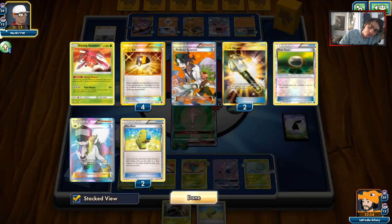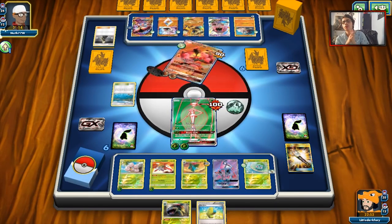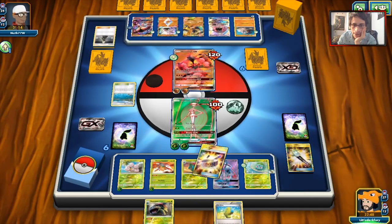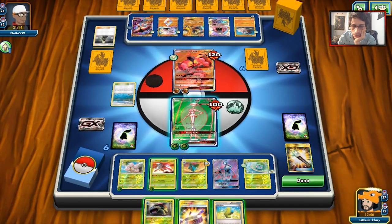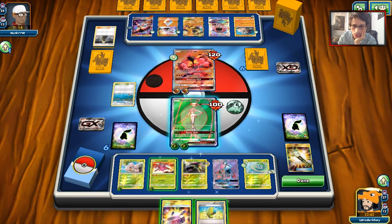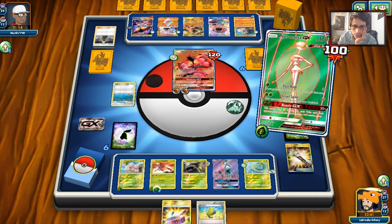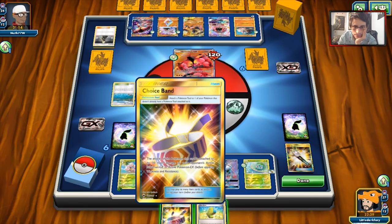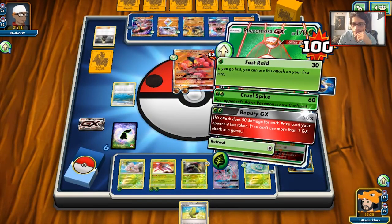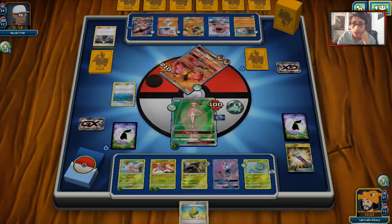How many Ns do we have left? We got two of them, so we probably want to use one at some point. Losing Fhermosa — wow, he actually tried to attack and misses. All we really need is a Choice Band and we can knock out this Buzzwole. I'm going to save the Max Elixir and just Cruel Spike him for the knockout. We actually managed to knock out the Buzzwole — he had the ability to retreat but probably didn't want to give up two Strongs.